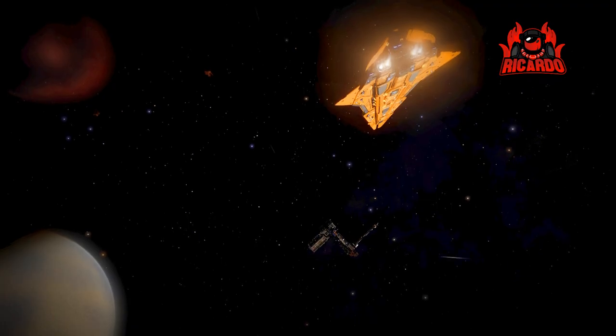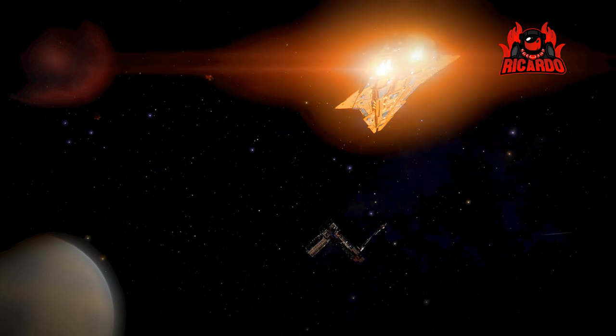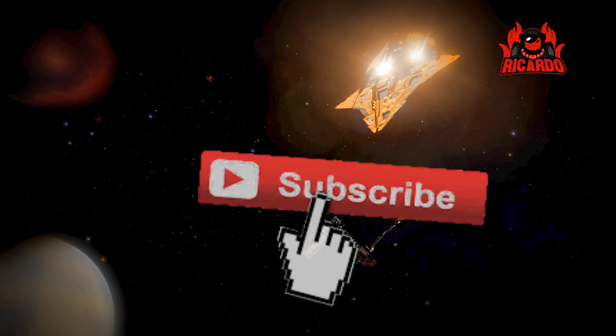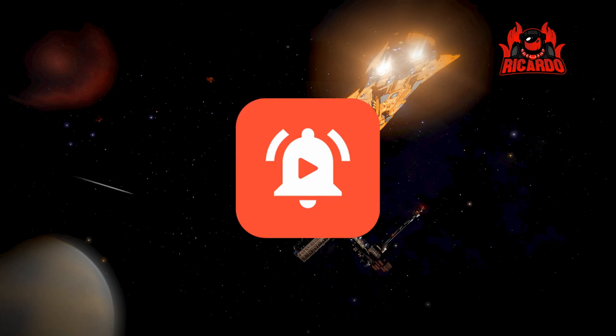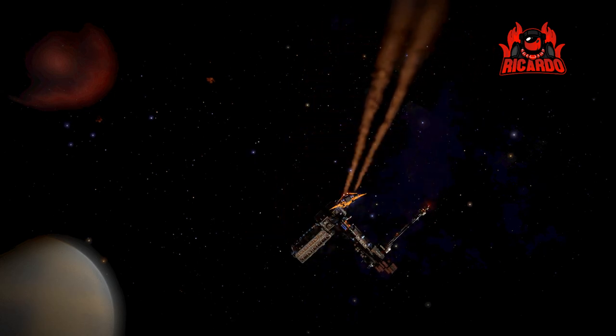But not to worry, because when these ships — especially the big capital ships — get damaged, they go off to a Federation drydock, much like we saw in the previous video. If you haven't done so, click that subscribe button and ring that notification bell and that'll let you know when I'm putting more videos like this on YouTube.